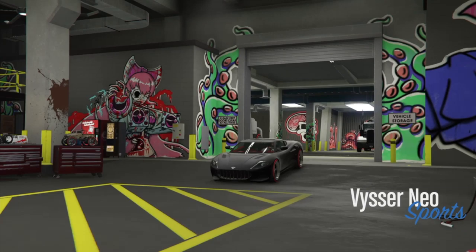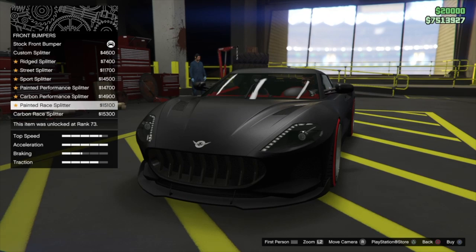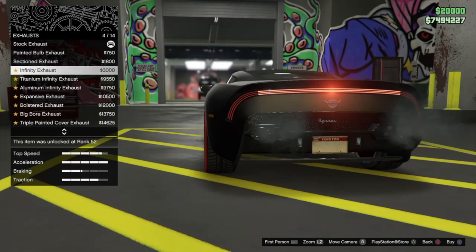You will be back in the parking spot with your fully modified car. To make sure it saves, hit right on the d-pad one more time to bring it back into the mod shop and change one thing on the vehicle. I upgraded the bumper fully. As you can see, it also copied the custom red interior from my RC car — along with the Benny's wheels, the green tint, and the Yankton plates.